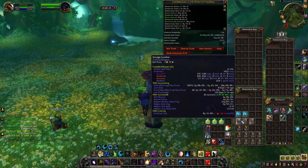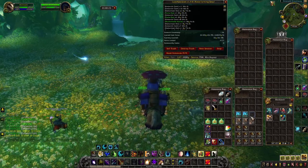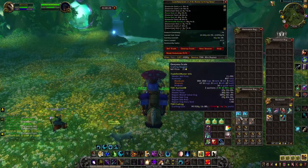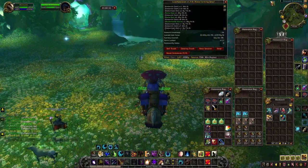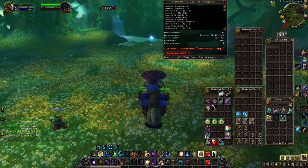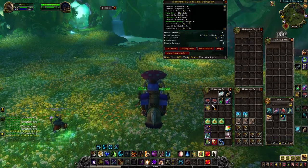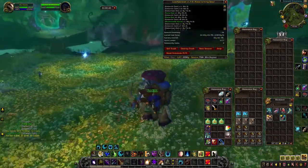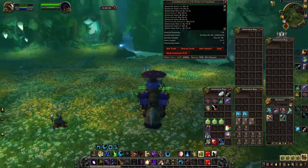Adding together the raw gold and Savage Leather, the total comes to around 13,000 gold per hour farming Deep Sea Scales. You can also try crafting the items — Tsunami Chest Guards, Tsunami Shoulders, and the Hardened Scale Cloak — and sell those on the Auction House for higher profit, though they are low demand. It's still good for Auction House diversity.